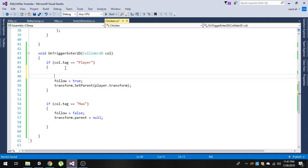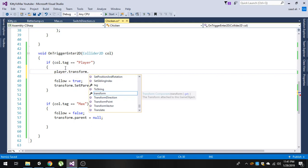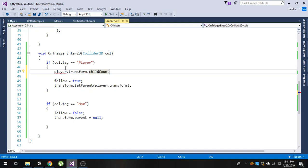Now in here we are going to detect if the player already has a chicken in his children. We use `player.transform.childCount`, which returns the number of objects in the player's transform children, and we store it into an integer variable called `children`.